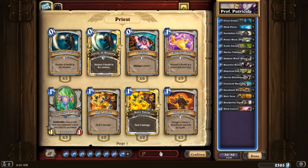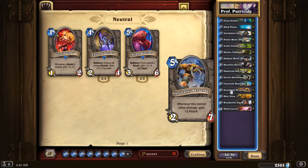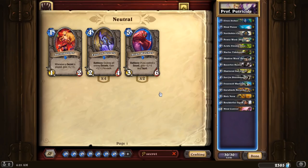Professor Putricide is an interesting fight. He's a 30 health, 15 armor boss, with the ability that all secrets cost zero. Unfortunately, no secrets are basic — you can take advantage of his hero power if you'd like, but I think this deck will actually give you more of an advantage in the other parts of the fight.